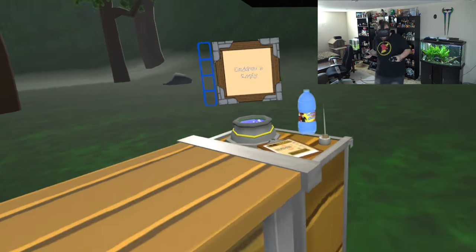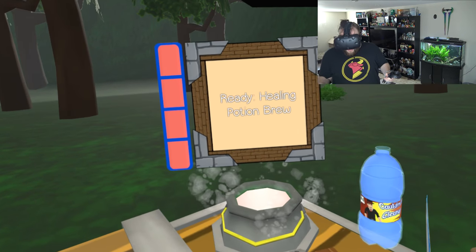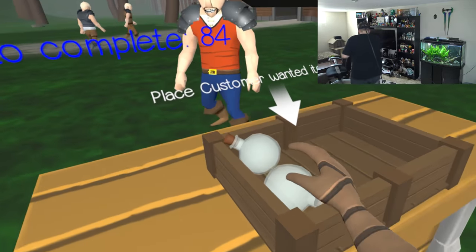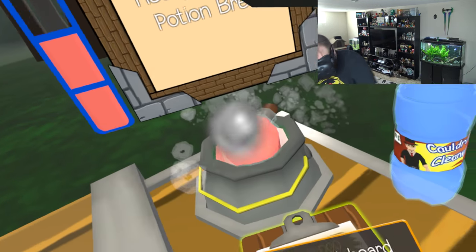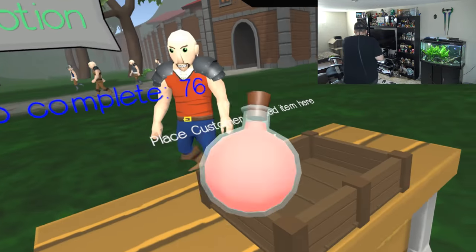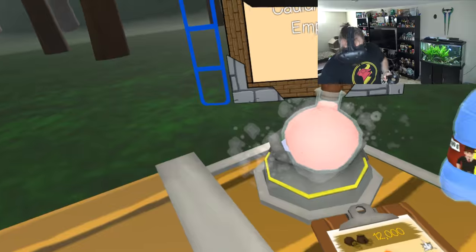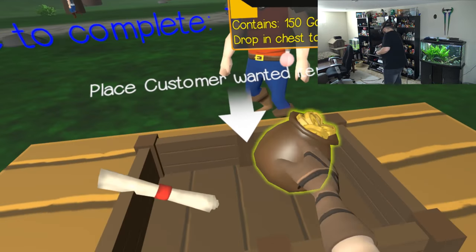Okay, so we got herbs. I'm assuming we need to go over here, put that in the cauldron, and ready healing potion brew. So do I just bring over possibly the vial? At least it didn't break - that is a high-quality vial. There's one, and I probably should have just brought the other one with me, but here is the other one. Two health potions. There you go, sir. Order completed!